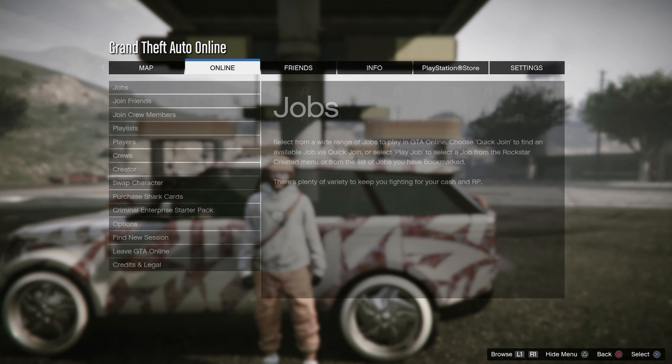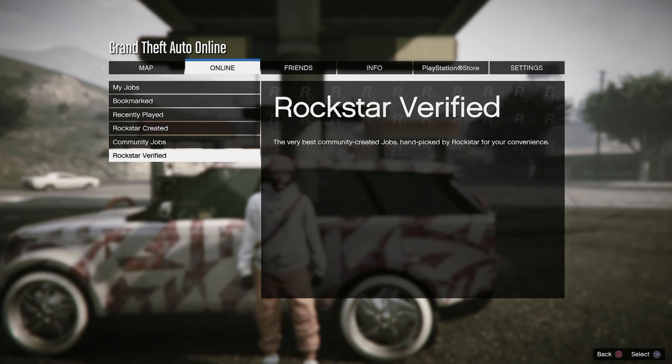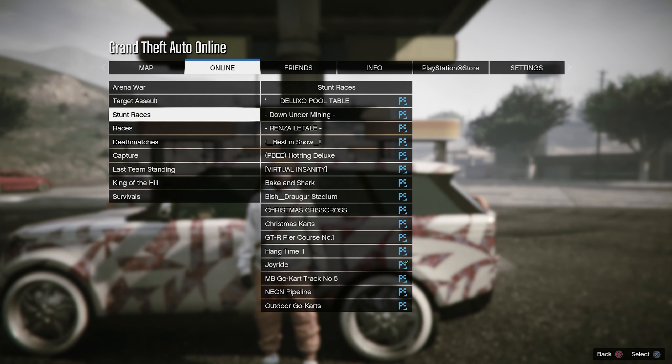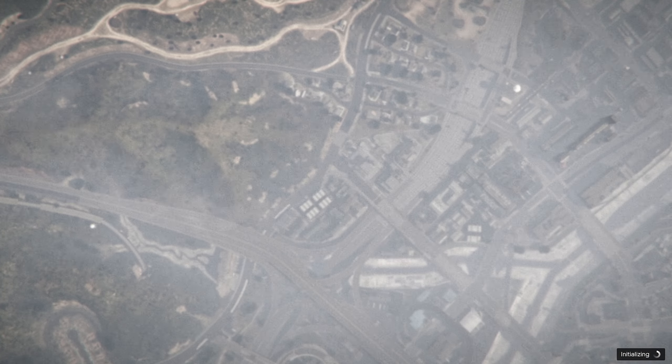What we are going to do is take advantage of this week's 3x RP and 3x money. We got to go to the community jobs and we got to go to stunt races. Down here we will see Joyride — go ahead and start that up. It's 3x the money and 3x the RP.